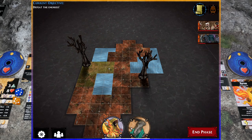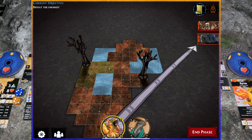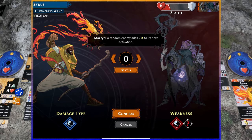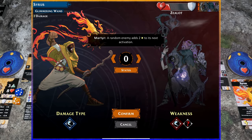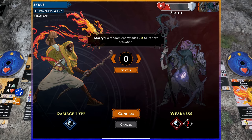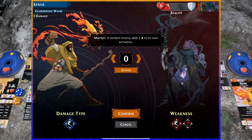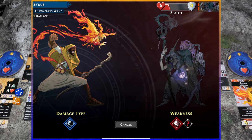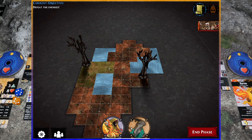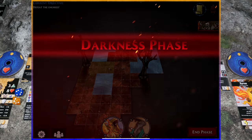We're so close to finishing off the Zealot. Cyrus attacks again with the Glimmering Wand — we roll two clean successes. Input that into the app, confirm, and the foe crumples to the ground — remove the Zealot! We now only have the Berserker left. Inside the app we hit end phase and move to the darkness phase; the Zealot is removed from the board.